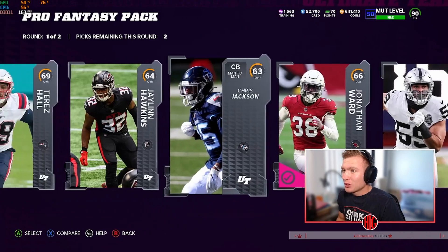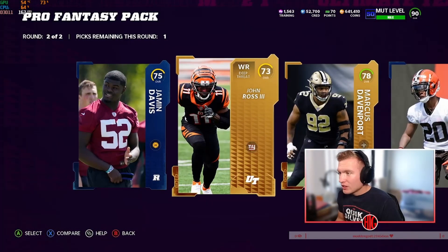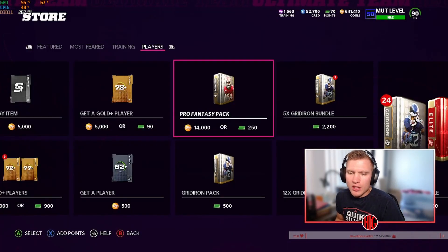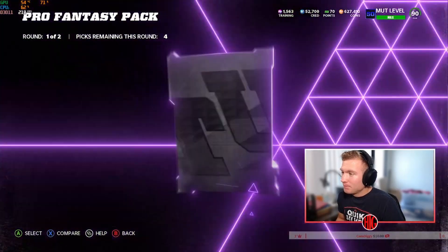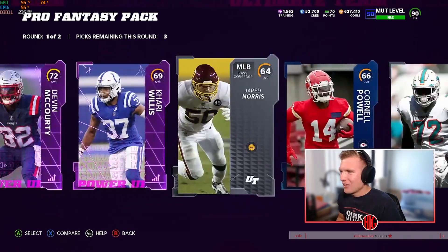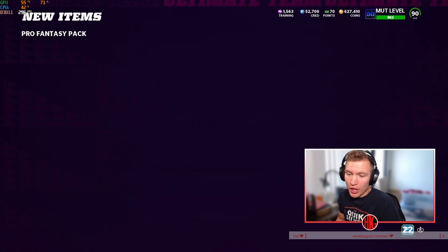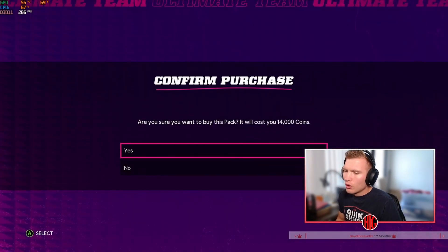That first pack was pretty nice, I'll definitely take that. Let's hope these packs just keep it up and stay nice. We're gonna take some L's but it's all good. I'm gonna rip a bunch of these and then we'll get into the Get-a-Golds. I really want to pull Justin Herbert because I want to get some gameplay with him. Look at all these power-ups — I'll take that. I'll just take all the power-ups because they're probably better than those silvers.